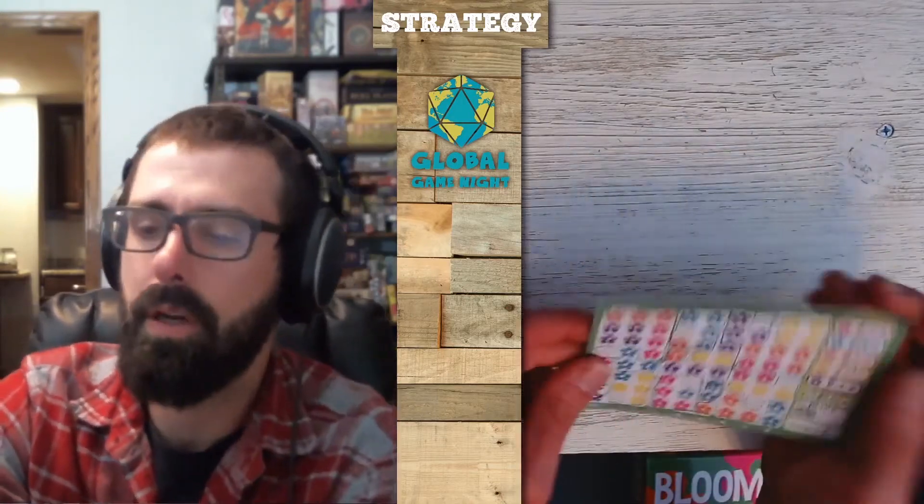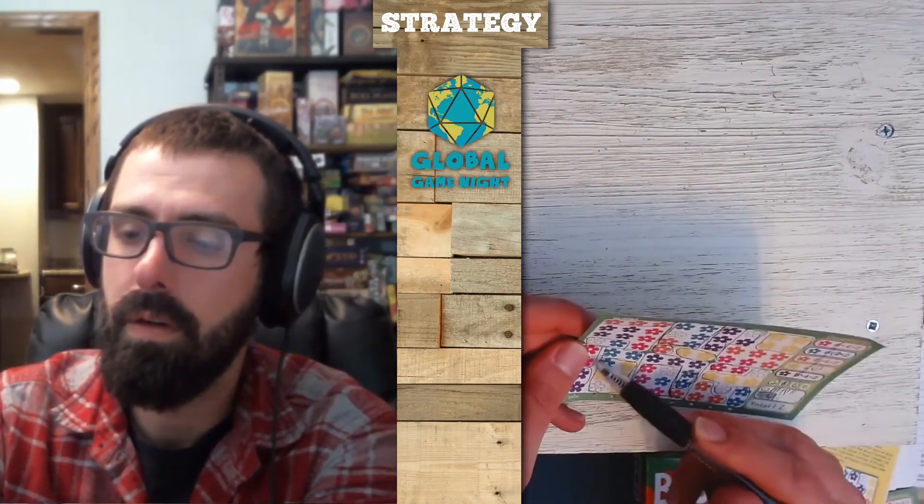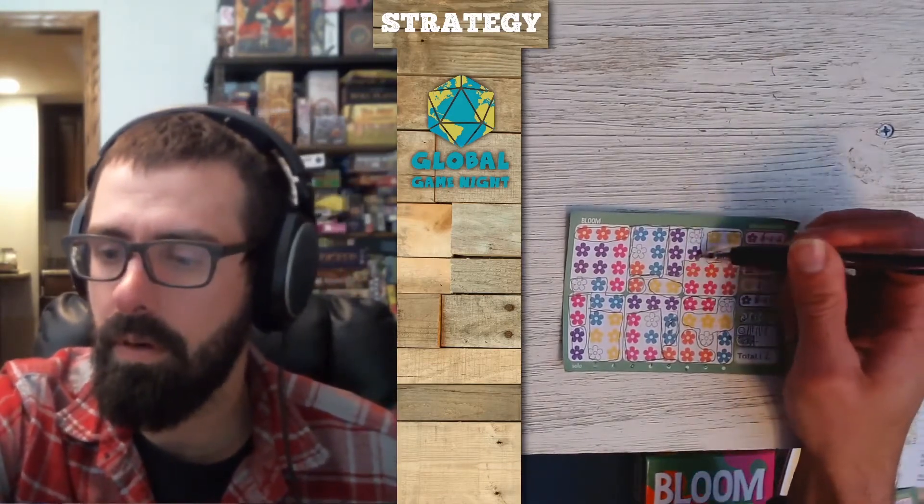Getting four garden beds could be doable in eight turns. You can't go above four garden beds, so there might be a slightly higher points-per-garden-bed ratio versus points-per-color. Counting the flowers: orange has about 13, yellow 14, blue 13, purple 13 — they're pretty even across the board at 13 or 14 each. It doesn't seem like one color is better than another, but choosing when to use that flexible wildflower is really important.